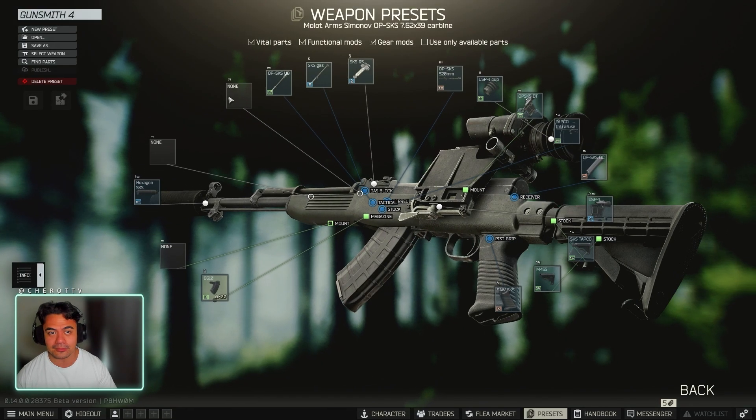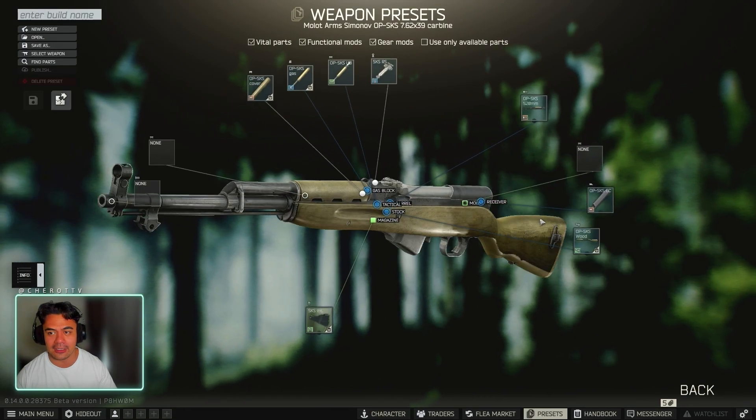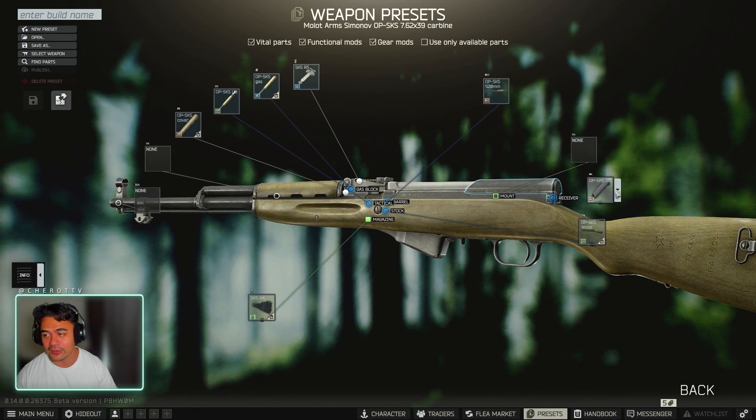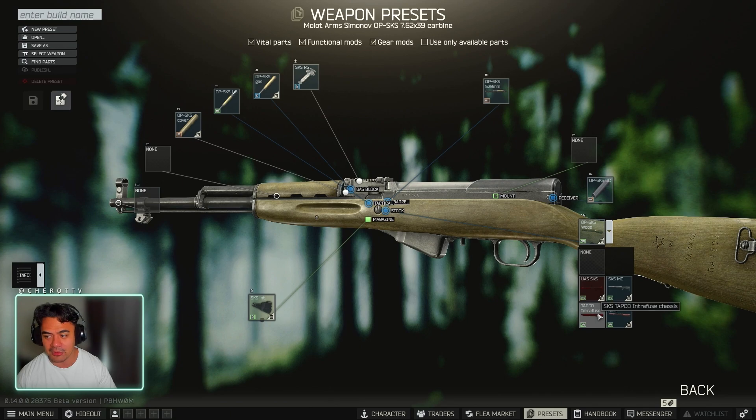So we'll get into the modding. To start off, you're going to get the yellow SKS carbine — Jaeger trades it, easy to buy. First thing you're going to do: change this out to the Tapco Intrafuse.